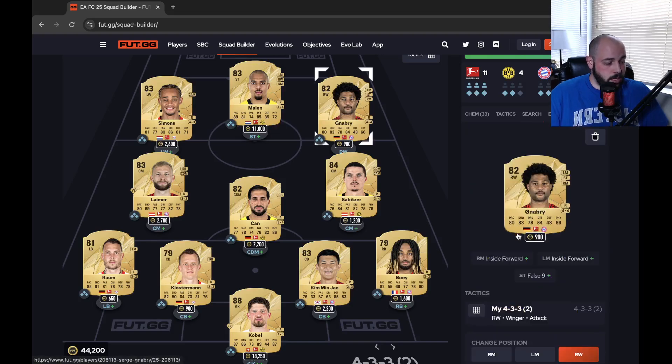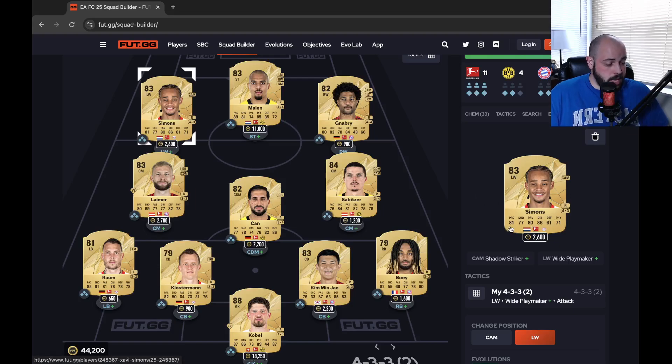4-star, 4-star on Gnabry. I wish he had higher pace, but 80 will do. 83 shooting is really, really nice. 78 passing — does have better passing than Malin, which is why I think him on the right wing works well. 84 dribbling and 66 physical. At the left wing, Xavi Simons: 81 pace, 77 shooting, 80 passing, 86 dribbling, 71 physical, 4-star 3-star. Under 3,000 coins — he is just a young star in the Bundesliga. This is an all-Bundesliga squad, so they have full chemistry, meaning any chemistry style you put on them will boost them as much as possible.